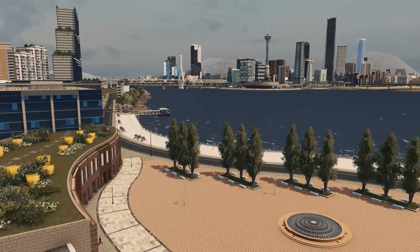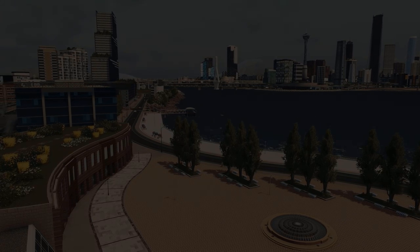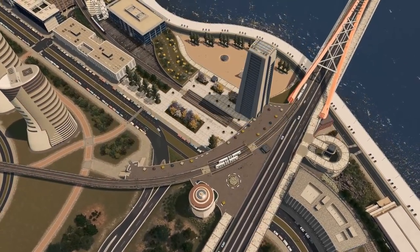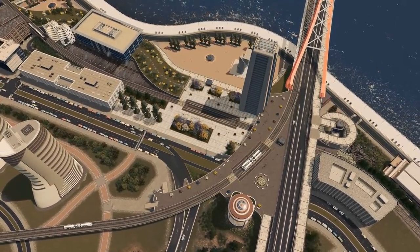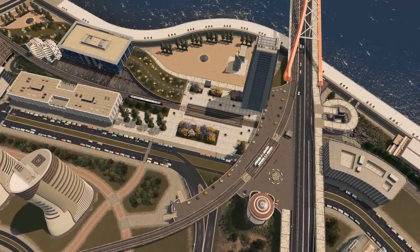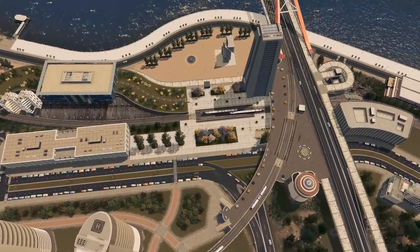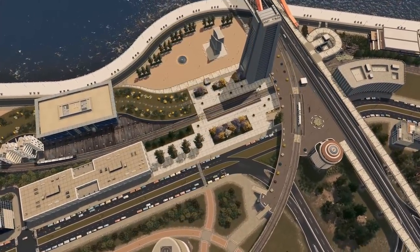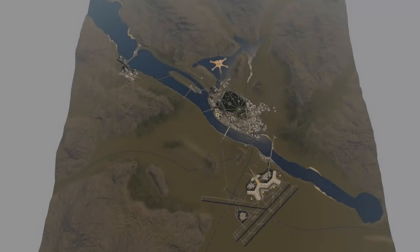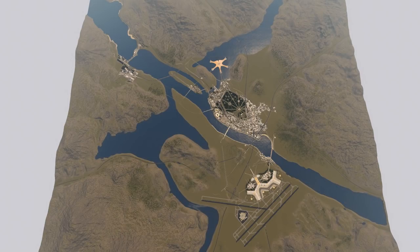We built a new bridge, some nice looking waterfront with details, plazas, and we also did some public transport infrastructure — a new light rail line that goes parallel to the river, crossing the tram line from downtown to the airport. We built a transfer station with multiple levels. In the last video I also revisited the map and did some terraforming, which is going to be very important going forward.